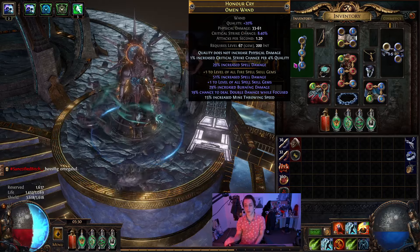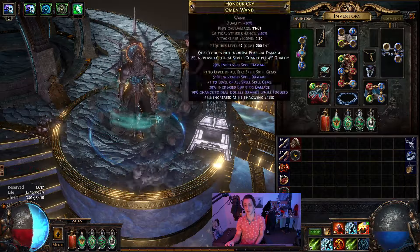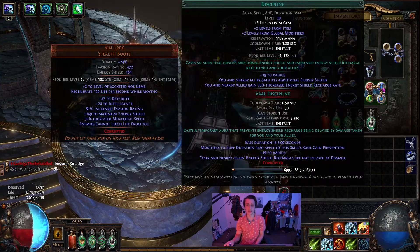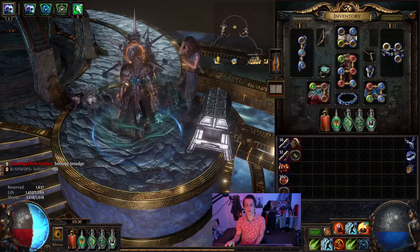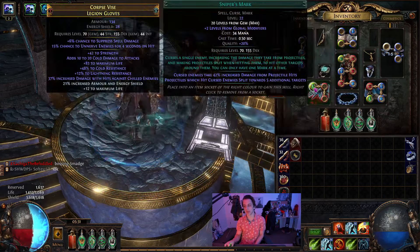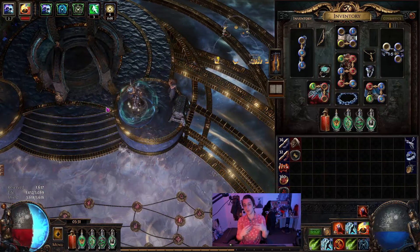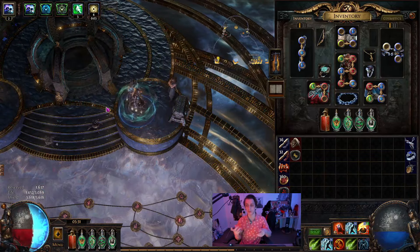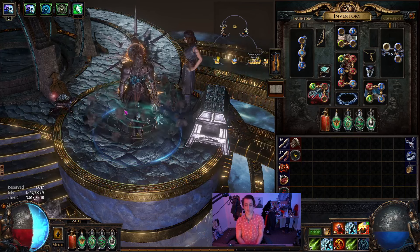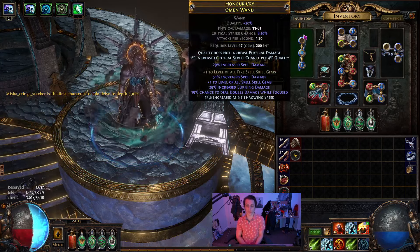You could dual wield wands for plus four action, but it's not really necessary — we'd rather use a shield so we can shield charge around, though I've yet to put shield charge into the setup. On my life side I've got anomalous Arrogance, Discipline, and Enlighten, which lets me reserve a bit more than 50% so I can have low life enabled. I then have skid bots and Sniper's Mark, which helps the Pyroclast Mine since it's a projectile — enemies take more damage and it can split for even more damage. So it should be a lot of damage on this build; we'll wait and see. This is just a preamble before any real endgame content.